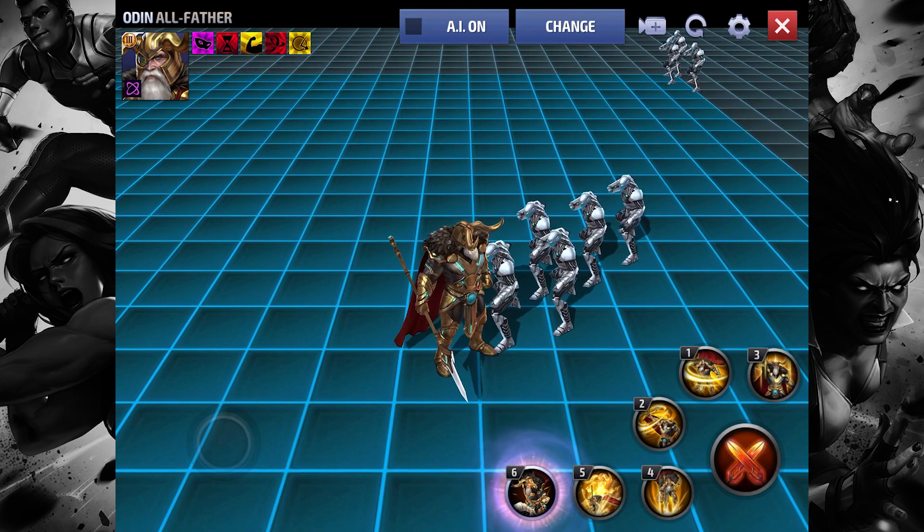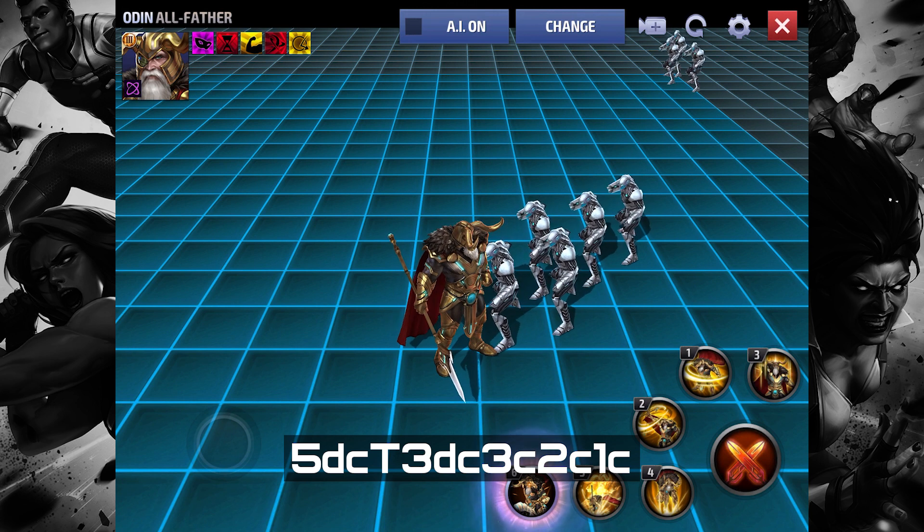For the tier three rotation — I don't have tier three Odin so no testing has been done — but I presume you'd replace the fourth skill with the tier three skill and let it run. The presumed rotation would be: five delayed cancel into tier three, let it run until there's around two seconds before the fifth skill comes off cooldown, then into three cancel, into two cancel, into one cancel, back into five — something like this.